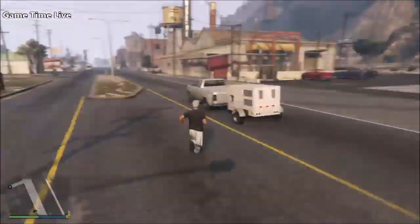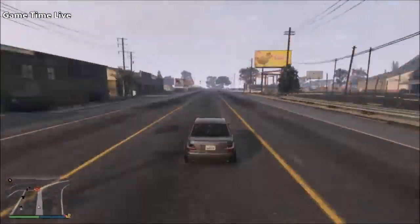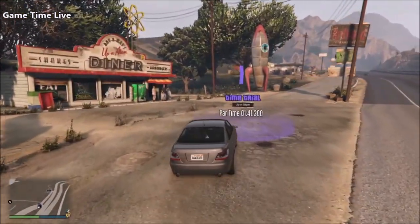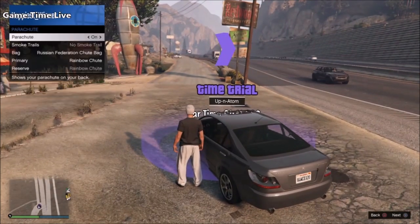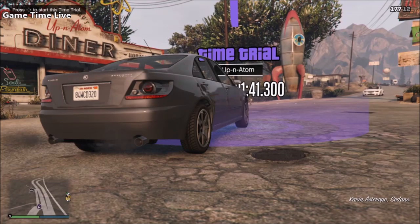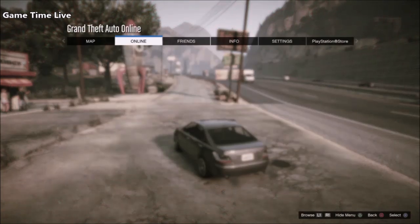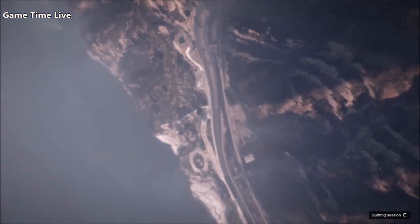As soon as you have the parachute, go back onto your bike or street vehicle and make your way over to this week's time trial. When you are at the time trial, stand inside the purple marker but before activating it, get out of the vehicle, open up the interaction menu, go to style, parachute, and put the parachute on the back of your character. You should see a yellow safe icon. After that, go back inside your vehicle and press right on the d-pad to start the time trial.